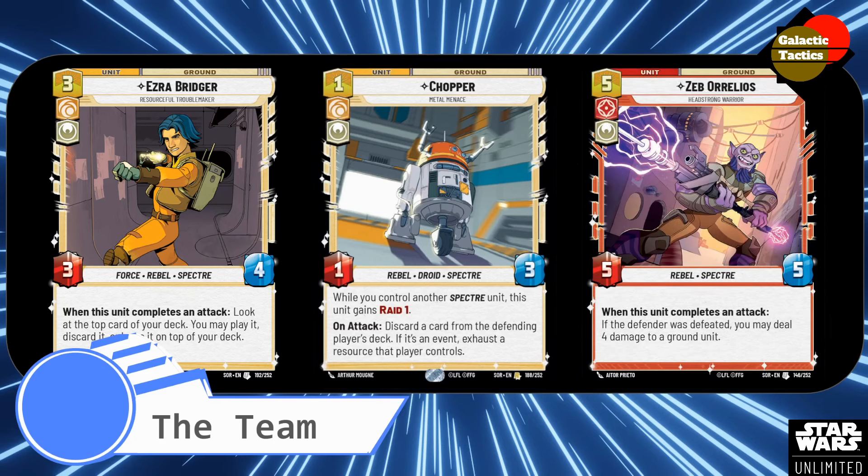Zeb is a 5-red, 5-5 Rebel Spectre. When this unit completes an attack, if the defender was defeated, you may deal 4 damage to a ground unit. I'm not sure of the exact way it works — whether it applies to players as well — but you get to deal 4 damage to a ground unit, so that's just extra damage on top, getting that more value.